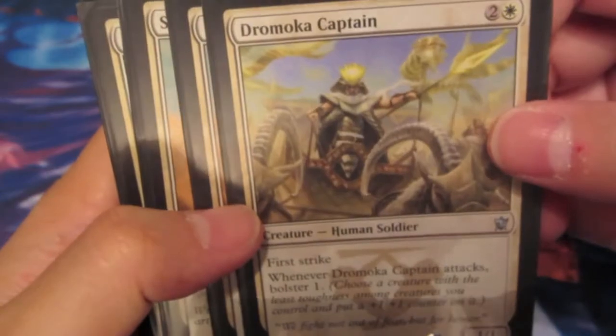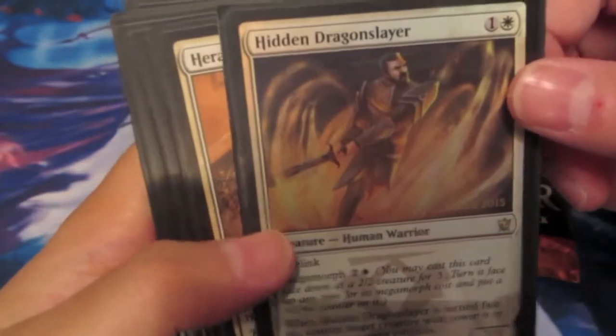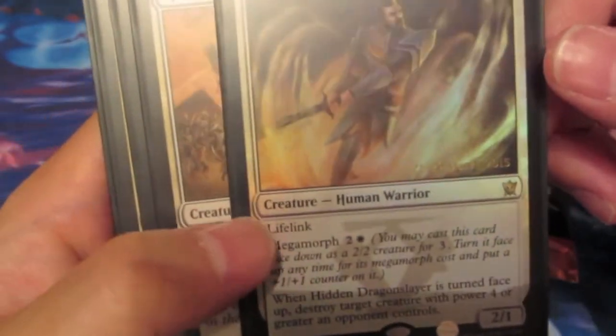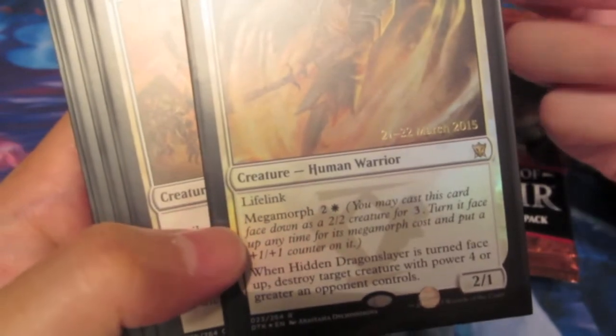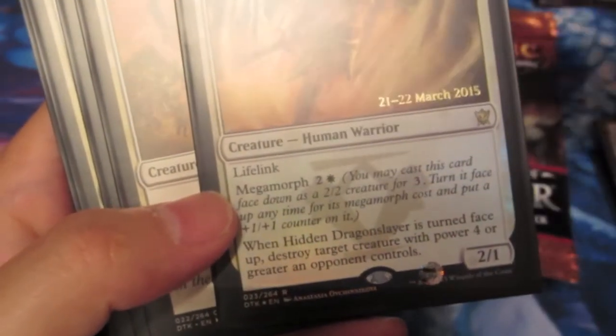I had a First Strike Bolster creature for 3 mana - every time he attacks, he Bolsters. And then the Hidden Dragonslayer was awesome to play against big dragons: for 2 mana, but then you use his Megamorph ability - that's why he's a rare - for 3 mana. When he turns face up, you destroy target creature with power 4 or greater, so that's awesome when you need to get rid of a dragon.